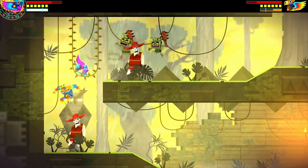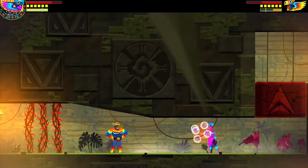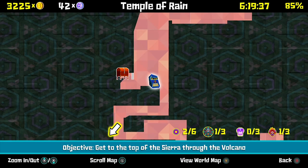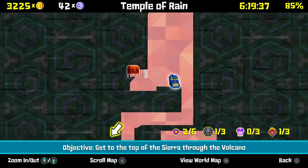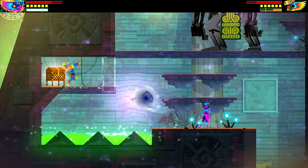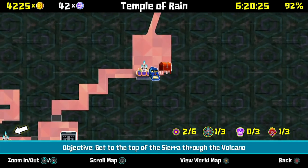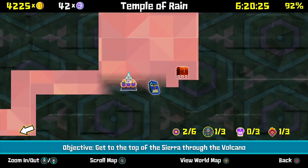Go to that checkpoint, platform up, and go up and then to the right. Headbutt, dodge roll through the thorn vines. From there, go through the area — just don't hit that before you record.